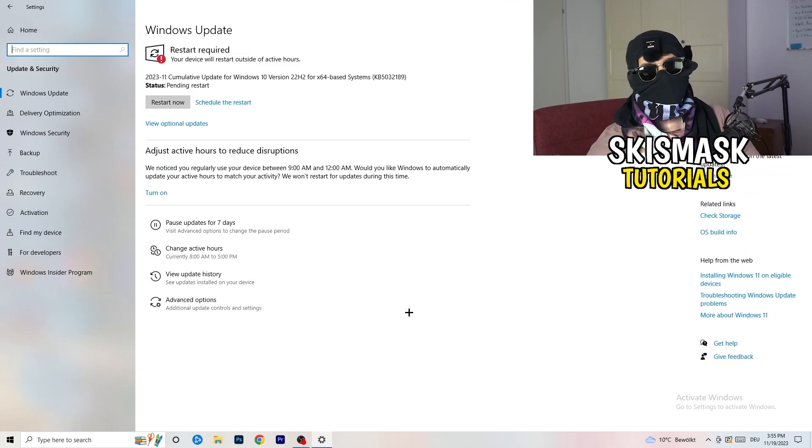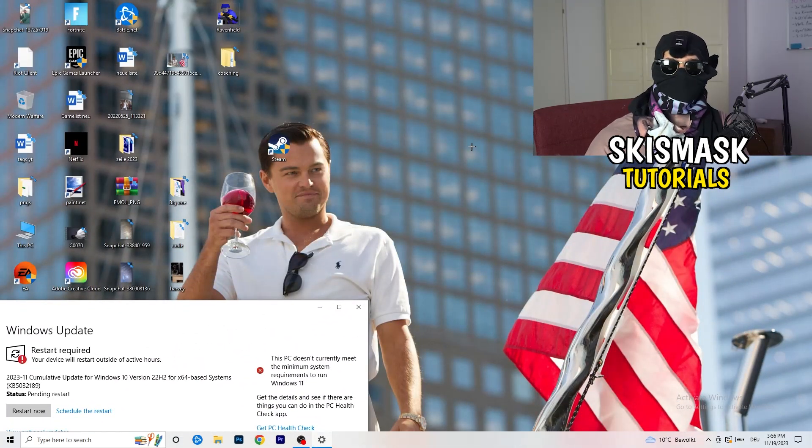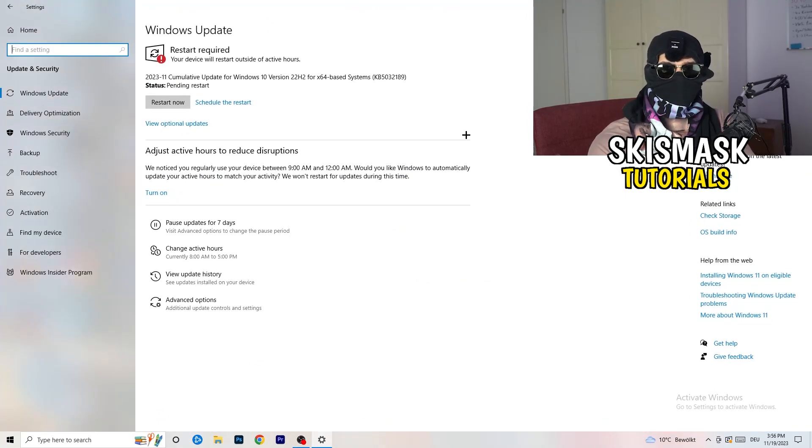Go back and click on Update and Security. This might sound basic but it will help a ton — simply update every single driver on your PC that isn't up to date. Keeping your drivers updated maintains the best performance, especially on low-end PCs. Also go to your graphics card application — for me it's NVIDIA GeForce — and download the latest driver version, because some games require the latest drivers and an outdated driver could be why your game isn't launching.